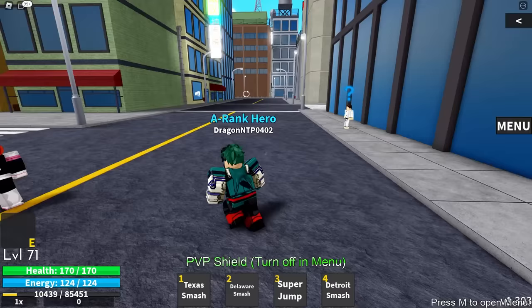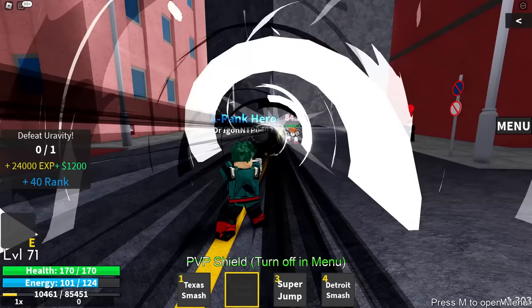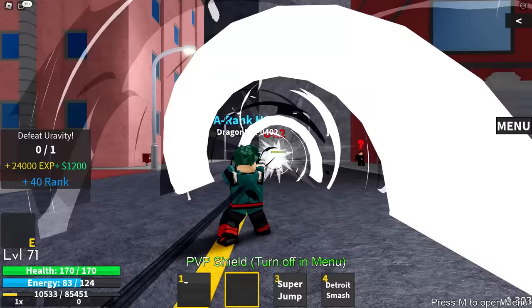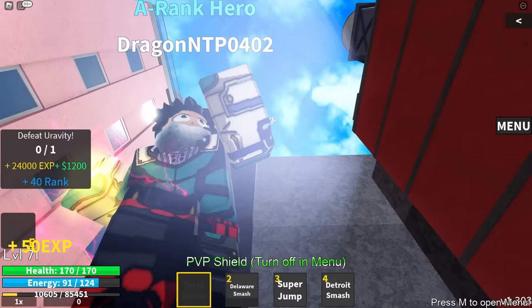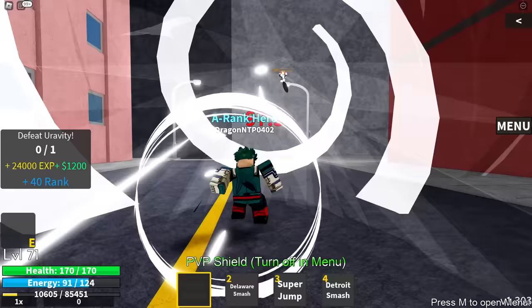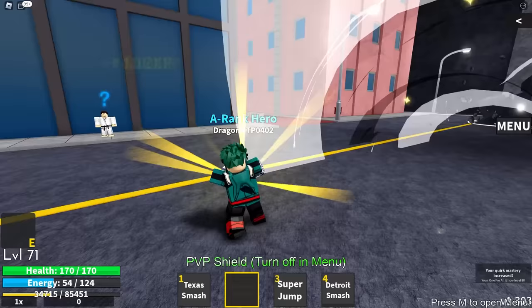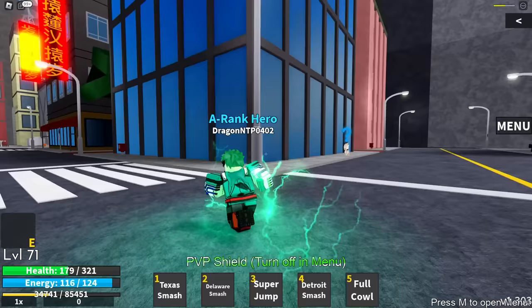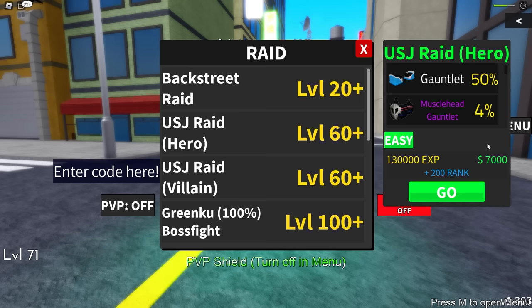We're at the final quest of the first part of the video. We have to take on Gravity and defeat her — after that we unlock Full Cowling. We'll do a quick raid, then switch to my Vigilante Deku account which is already maxed out. Gravity is no joke — she can combo, and her going to the sky is tough since our moves aren't great at distance except Delaware Smash. We hit level 80 — we completed it! Let's buy Full Cowling and jump into a USJ Raid at level 60, we're level 70.